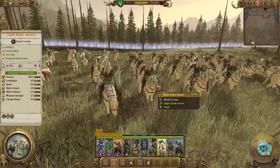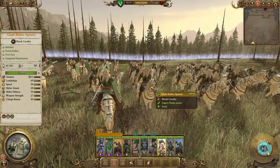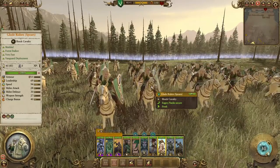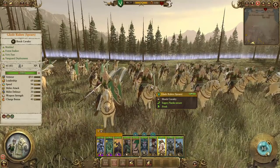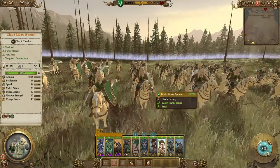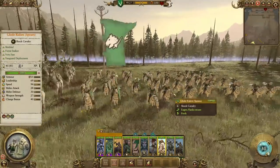Here we have the Glade Riders with Spears, and they fill a great niche for Wood Elves. Nothing flashy, but you don't have to send Wild Riders to chase down chaff anymore. Now you have a cheap unit you can bring in droves — it's very affordable to bring like four of these, and you can almost afford three of them for the cost of one Wild Rider. Having a shielded cheap skirmish unit is a huge valuable tool for pretty much any faction. Those are the new cav units.